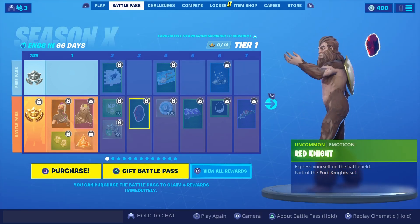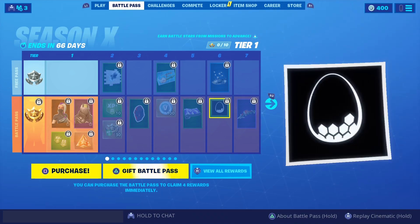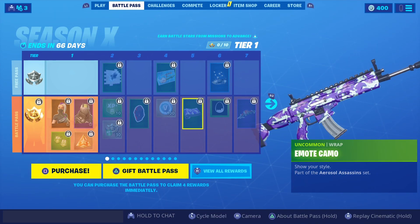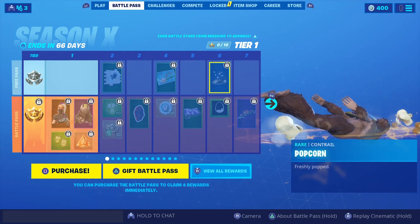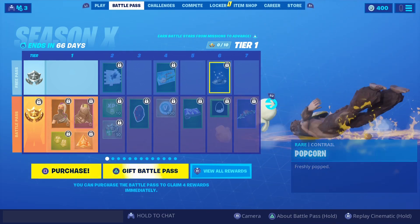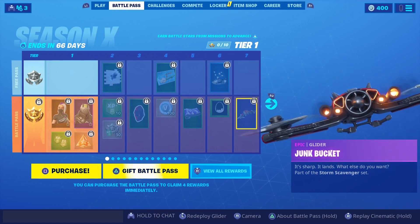Tier 2 — some V-Bucks off the rip. Okay, here's a skin. Oh, it's a guy dancing. Here's the first glider — Popcorn, so it's like nice buttery popcorn coming out when you're flying in. The Junk Bucket — it's a pretty sweet glider.